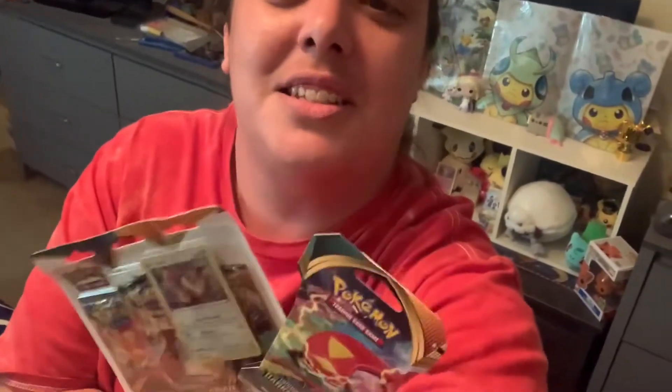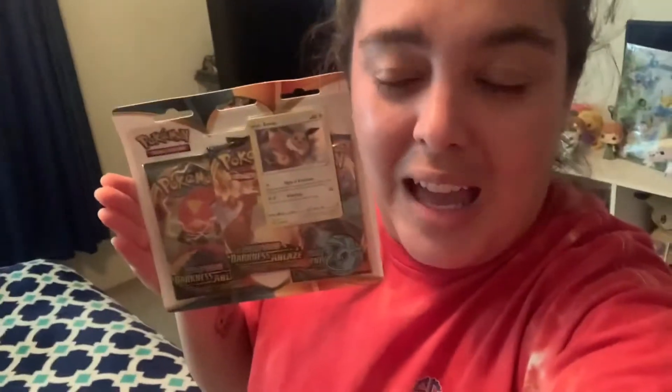Hey everybody, Mini Pokemon Master here! We did it — we made it to round two of the Spooktoberfest tournament, and we are battling none other than Real Pokemon Joe. We decided to pack battle. With camera angle, there are four packs: a single blister and a three-pack blister of Darkness Ablaze with the Eevee promo card. He has four single Darkness Ablaze booster packs.